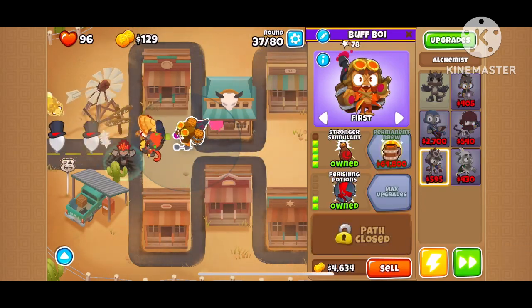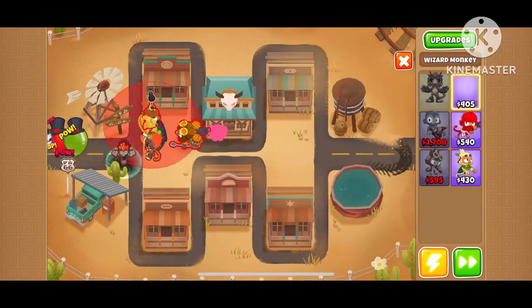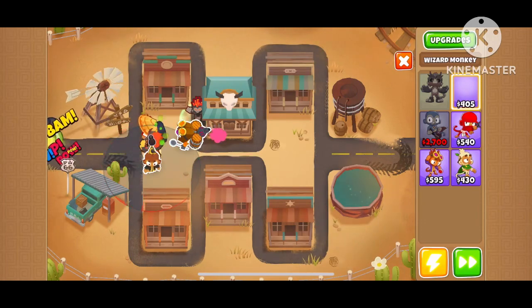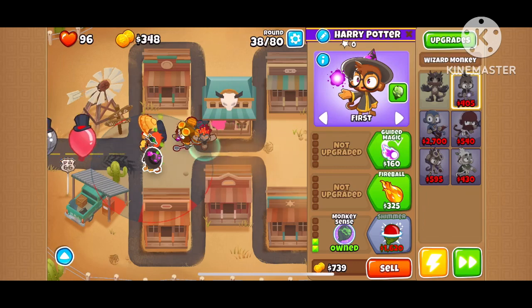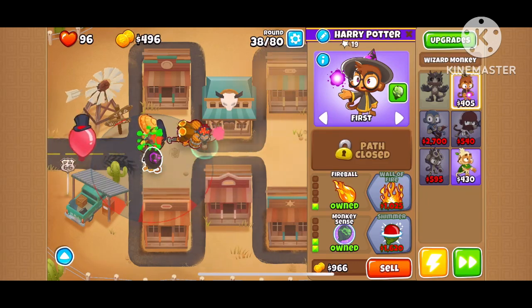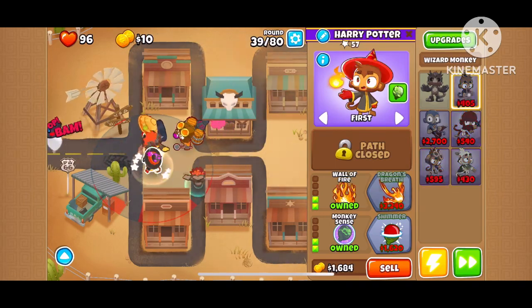Now that I have my 4-2-0 alchemist, place a wizard monkey in range of the alchemist and upgrade him to Monkey Sense, then get Fireball and Wall of Fire before the MOAB. After that, the MOAB should be popped quite easily.